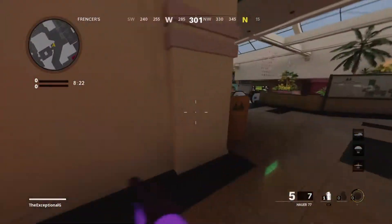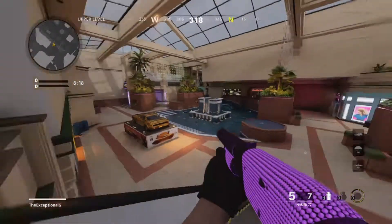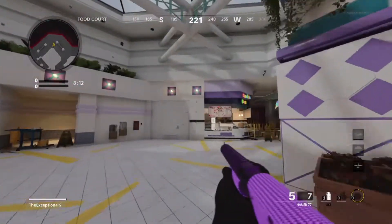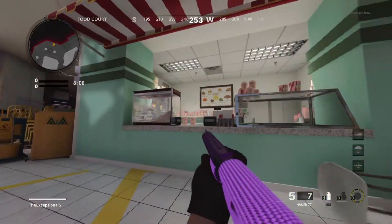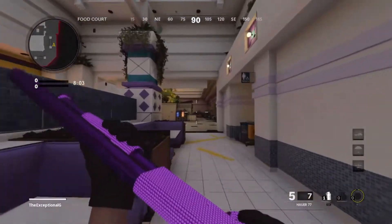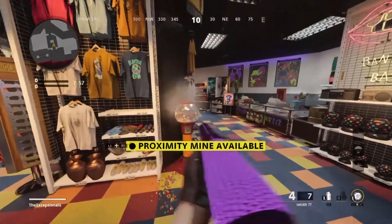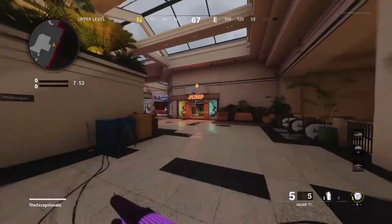Hiding cool little easter eggs in multiplayer maps is something that isn't done loads by Treyarch, but it has been done before. This time in particular easily has the most zombies easter eggs and references in just one map. Usually we've had just the occasional one or two littered around, but this time we have quite a few, and it's really nice seeing the love for zombies. Maybe a few of these easter eggs may be hinting at something later down the line.